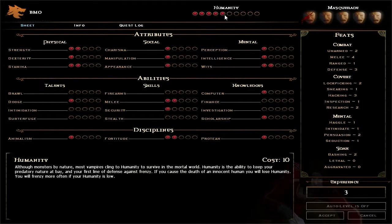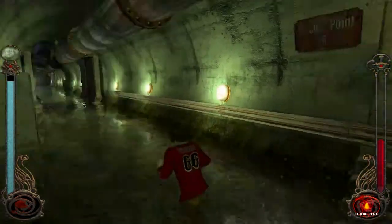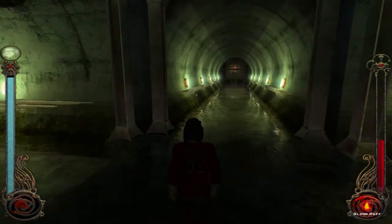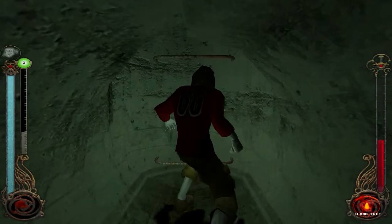Let's check my character sheet. So you just become like a mindless savage if you lose all your humanity or something? Not sure. All the monsters by nature, they cling to humanity — keep your predatory nature at bay. You will frenzy more often. So you just can't control yourself if your humanity gets too low. Are these cops considered innocent since they're attacking me? I don't know. Are they down here? They gave up — excellent! Let's test this out, and I'm not gonna reload — I'm just going to play the game, mistakes and all.